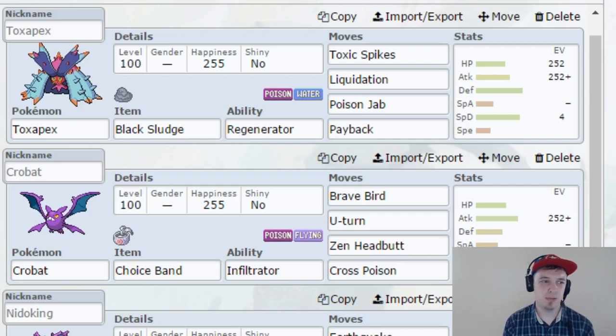My lead Pokemon is a Toxapex — a really cool Poison and Water type from Gen 7. He's got Black Sludge and Regenerator, both of which increase his longevity on the field and allow me to get those toxic spikes up almost every single time. I gave him mostly HP and Attack EVs, so he's a really bulky attacker. With Regenerator, you recover 33% of your HP every time you switch out, which keeps him healthy and a threat throughout the entire match.